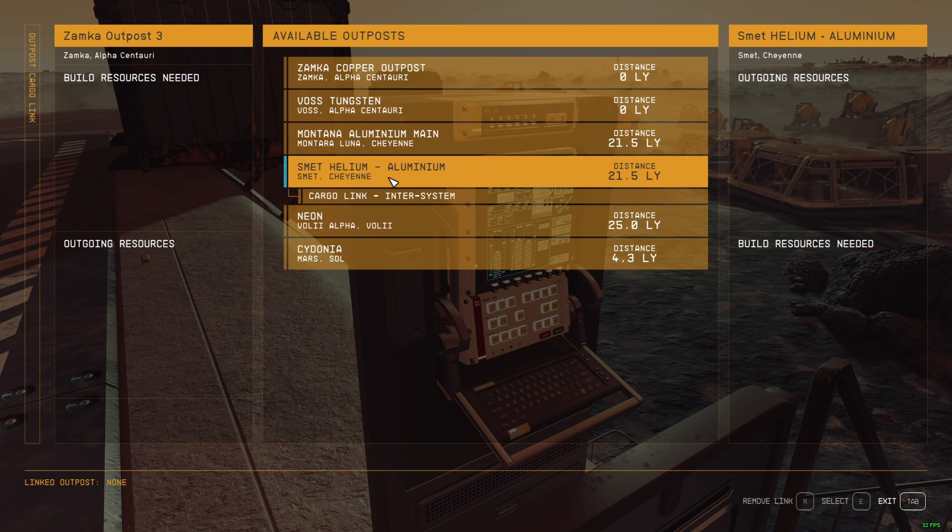You might ask: is there a way to receive more resources at the same time? Yes. A regular cargo link can receive resources from any cargo link - whether intersystem or not - as long as it's on the same planet or in the same solar system. So if you have other outposts in the same solar system, you can use a regular cargo link to transfer goods to your base.